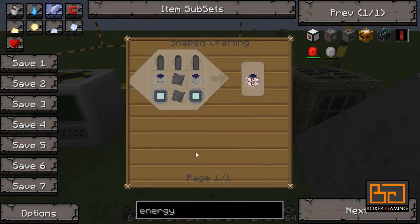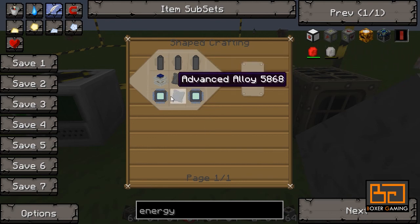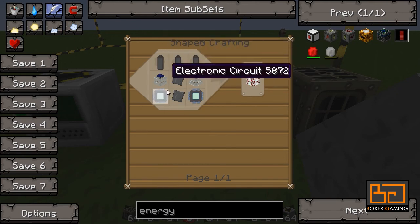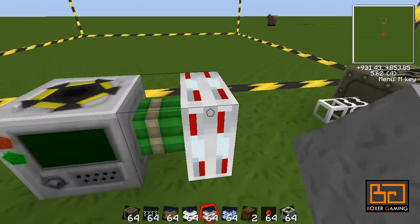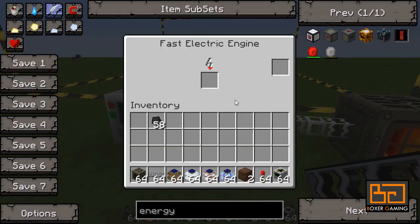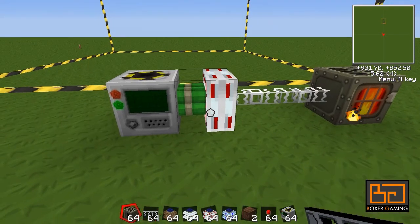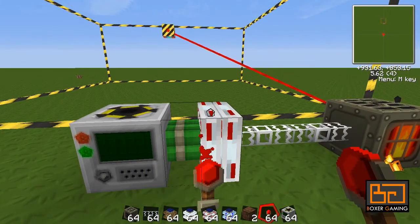Then you have the fast one, which you'll probably be using the most. This uses two combustion engines, two advanced alloys, two electric circuits, and three RE batteries — still fairly cheap, not too expensive. Once you make these, you just place it down and it looks just like a redstone engine or steam engine. You hook it up with power, and you can see the generator starts working. You can right-click on it to see the energy levels — it won't do anything until it charges up. And just like any other BuildCraft machine, you need to power it with redstone.